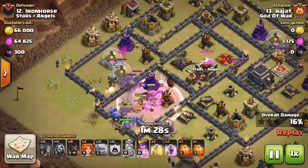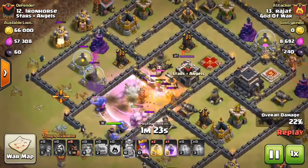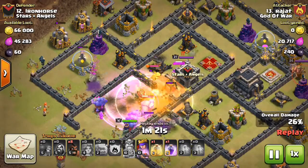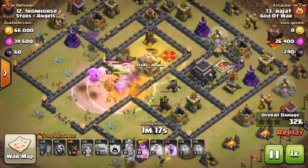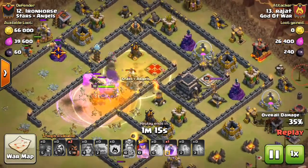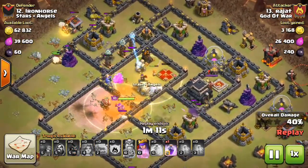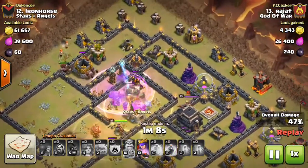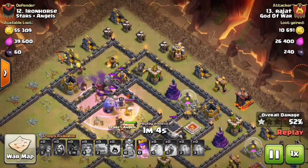Here goes the power of the king. He used the poison spell for the CC troops, and the healing spell. He doesn't have any jump spell because bowlers have a wide range and they will take down the buildings with their wider range. He also has the tesla farm here.